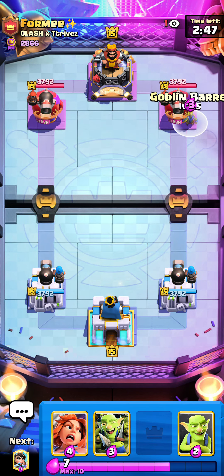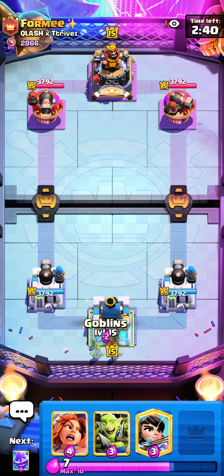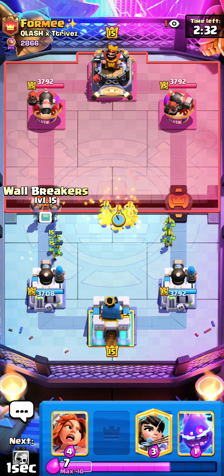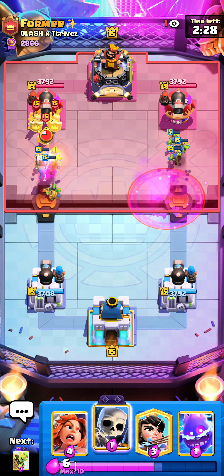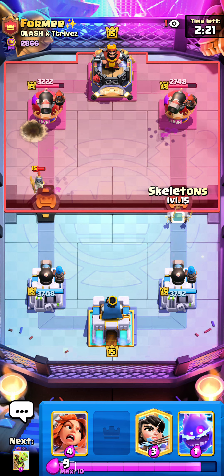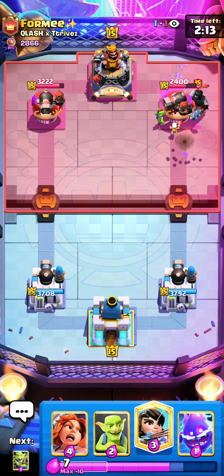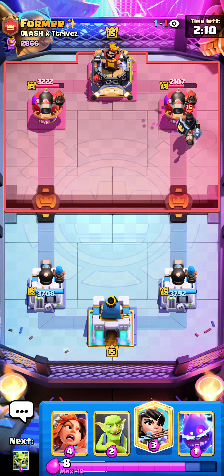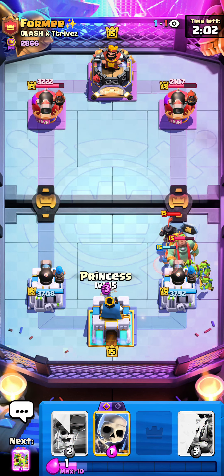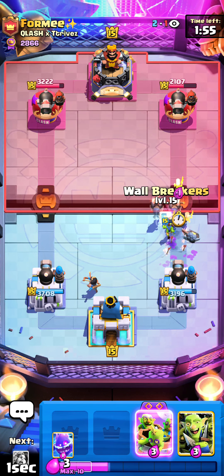Next game against Formi - this guy always runs giant triple spell if I remember correctly. Going for a barrel to the corner making sure if he's playing tornado he can't activate it. I really like going goblin split against this guy - look at that, I can just go goblin gang split and he's gonna struggle to defend that. He has to over-commit quite a lot and I still get the wall breaker connection. I went goblins at the back, goblin gang, and wall breakers - he had to go guards and zap onto my cannoneer tower, then still waste rage and guards.